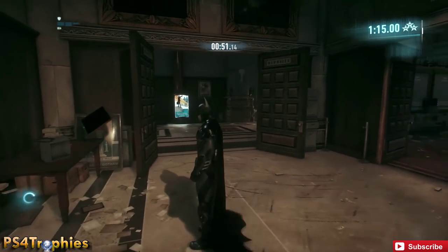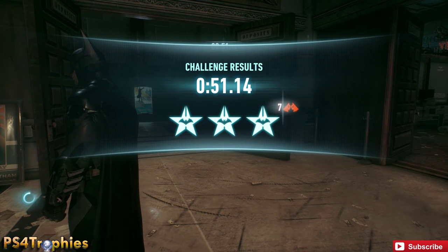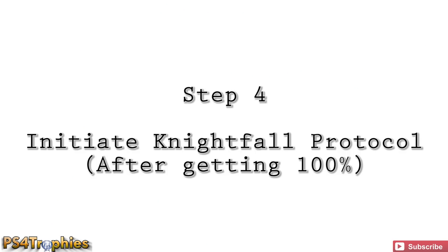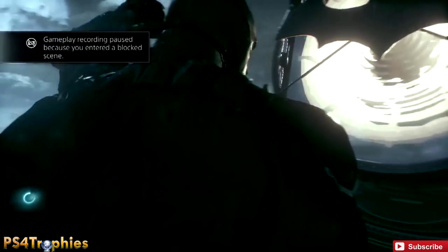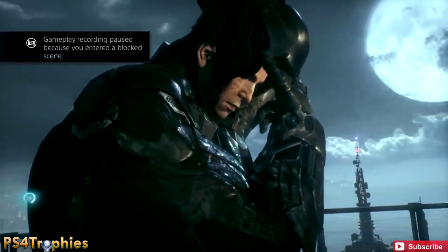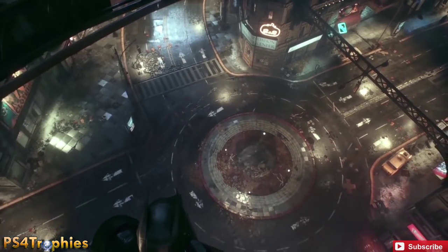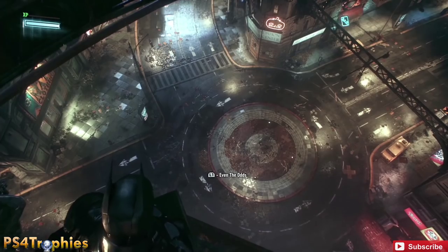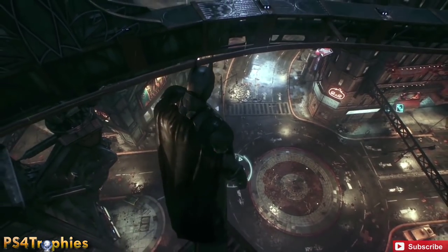Once you have 100% of the game — note that AR challenges don't actually count towards the 100% — you'll want to initiate the Nightfall protocol. This gives you the full secret ending along with the Nightfall trophy. You can activate it earlier before reaching 100%, but you won't get the trophy until after 100%. If you activate it early, don't worry — you'll be brought back to free roam and can activate it again once you've completed everything.